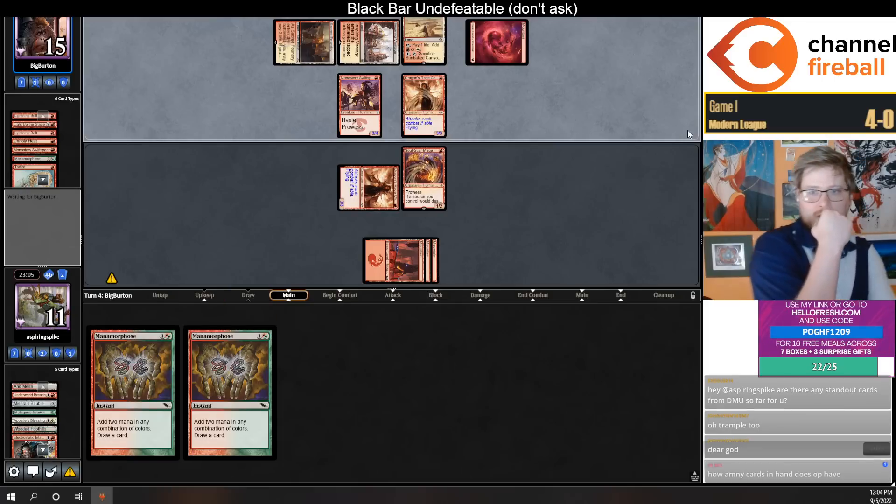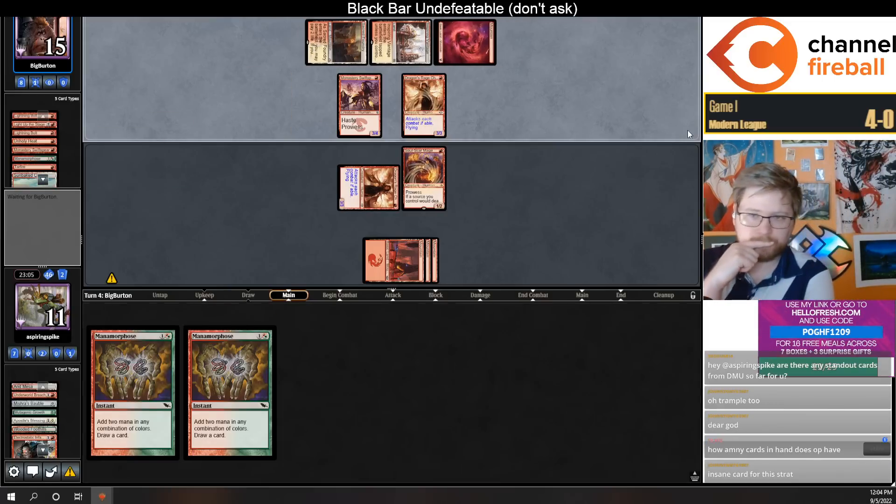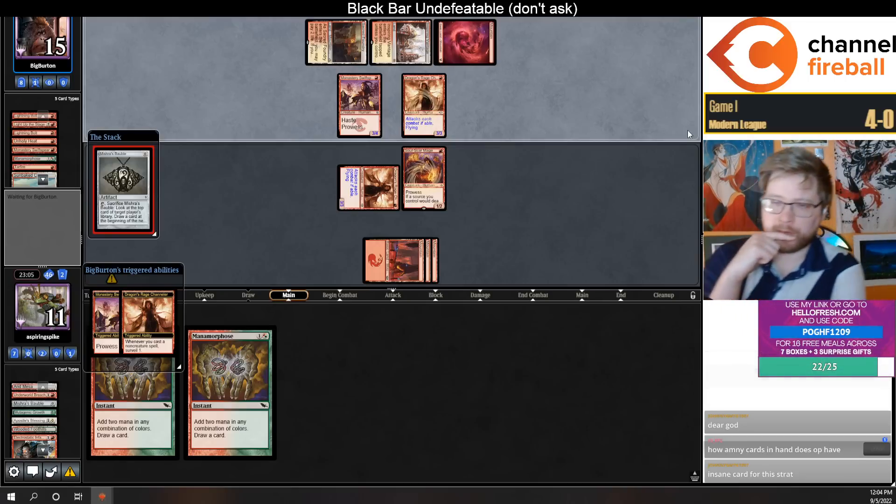They have no cards in their hand — they do have a card on top and a Sunbaked Canyon, which they sacrifice. Maybe they have a Bauble — yeah, they have a Bauble.